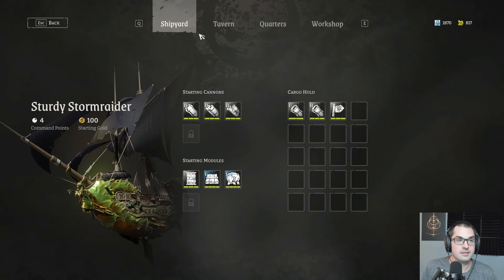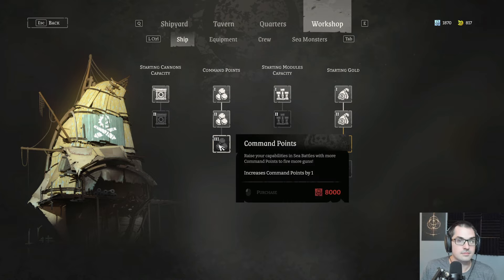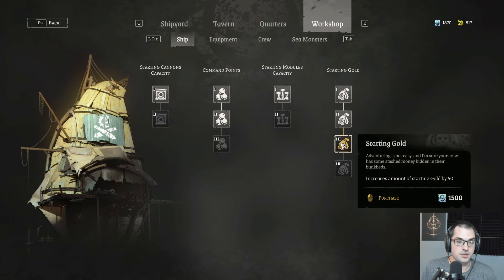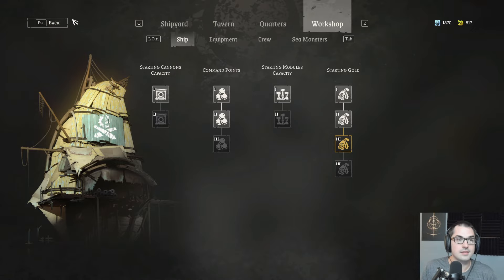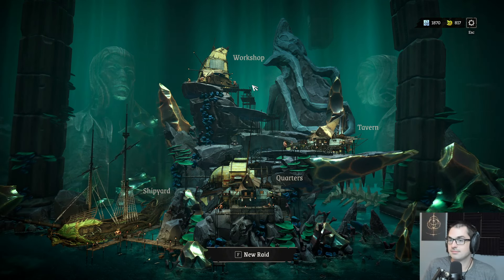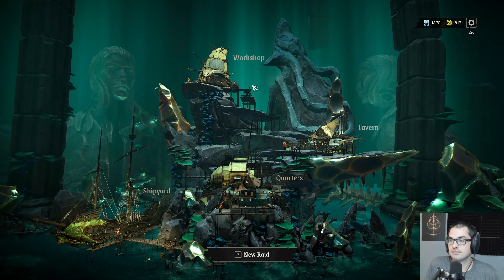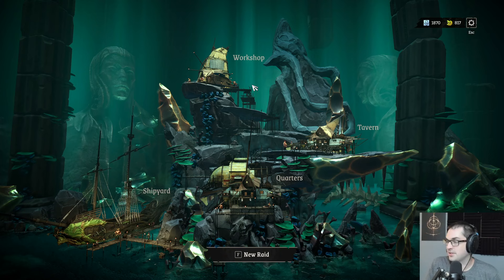Is there anything I can buy for the ship? 8,000 points for the next command point. We can buy more starting money, and let's get another starting cannon capacity for later. Which building would I pick against the storm? It's the clan hall — it's always the clan hall.